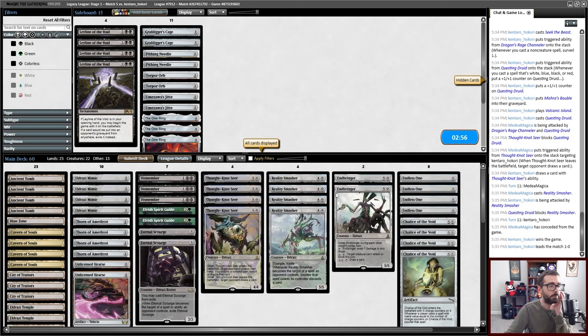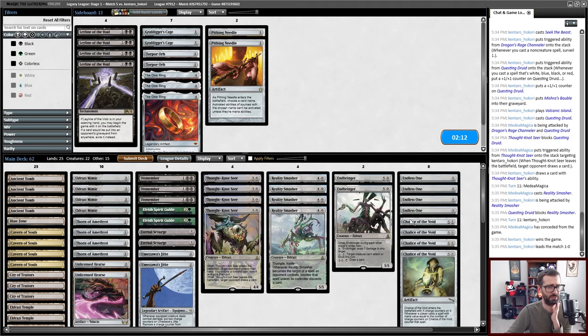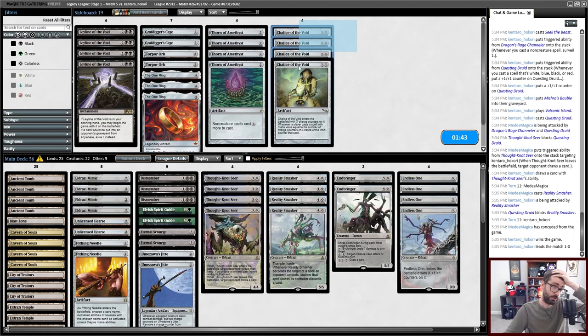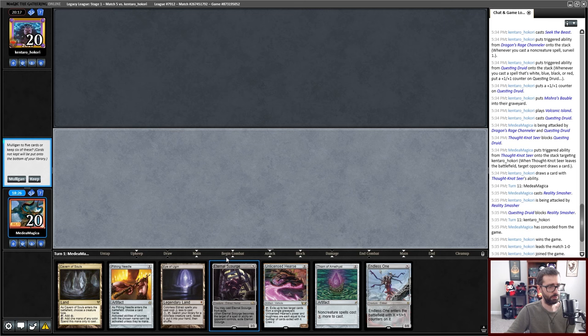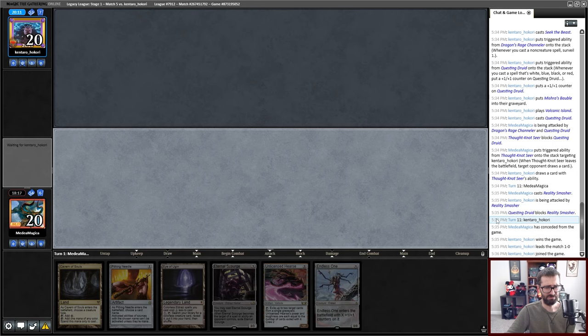RUG Delver. Jitte's okay. Pithing Needle on Wasteland is a thing I'm legally allowed to do. One Ring can fog. I think I'm just going to play the Jittes. I don't know that I'm going to Pithing Needle on Wasteland. I think I'm going to cut two Chalices or two Thorns — neither are particularly good, and playing Chalice while bringing in Pithing Needle is kind of weird. Thorn stops DRC, which is relevant, and is better versus counter magic. Turn one Cavern, Pithing Needle on Wasteland; turn two uncounterable 3/3; turn three another uncounterable 3/3 or larger — maybe this is fine. I just get rid of the Thorn and keep the Hearse.